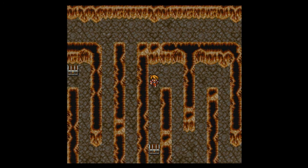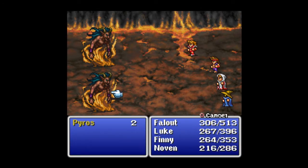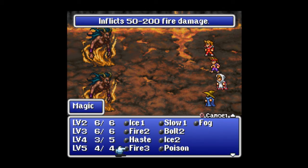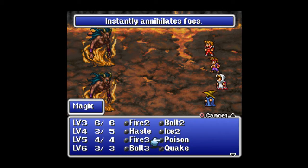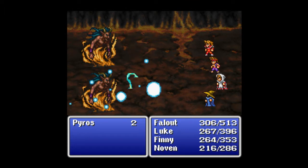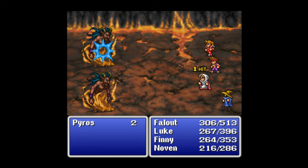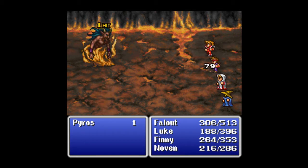Hopefully this treasure chest is a little bit more — come on, big money, big money, no whammies, no whammies, stop! Okay. It doesn't feel worth it. Let's try a bolt, because ice did nothing to them. Bolt did a little better, which is kind of weird considering it's a lower level spell. Six-hit combo for the win! 79 damage is not for the win. Oh my god — kill him, please. Thank you.